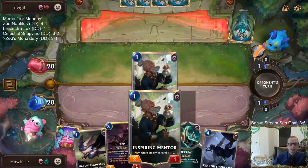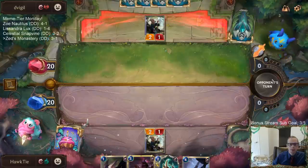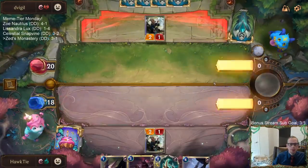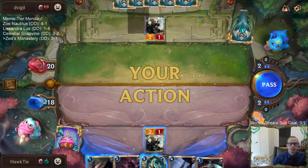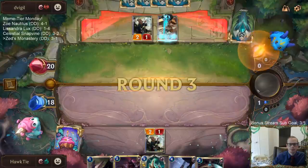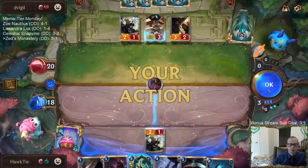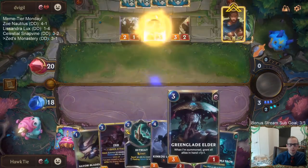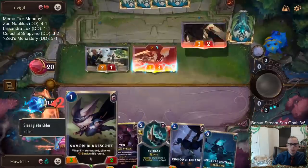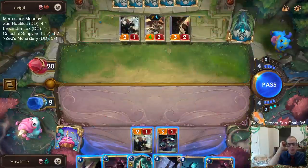We don't have the attack token on turn three? They're playing Inspiring Mentor — I'm playing Inspiring Mentor too! I don't love that trade because I'm playing Retreat. Should have traded with two wands — especially knowing I was going to draw Green Glade Elder. Definitely should have.